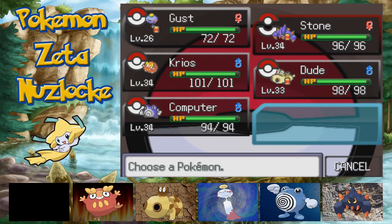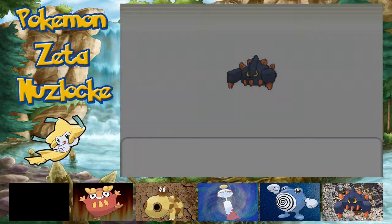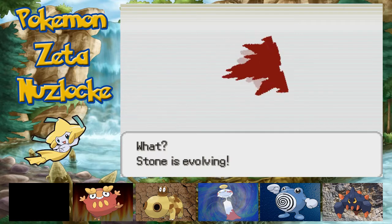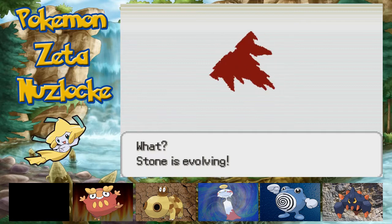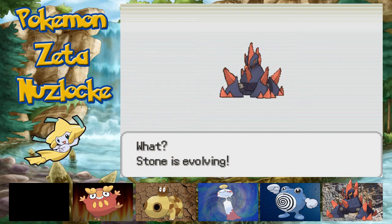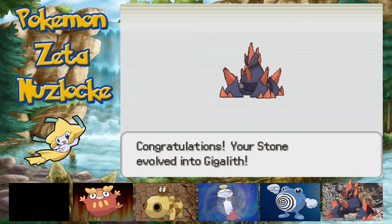So what we're going to do straight off the bat is get ourselves a Gigalith through this Pokégear trading feature. I've not tested this yet, but it's true — you guys said it would work. This is the main reason I wanted to find the secret base, to get Gigalith on the team. And it looks like we're going to manage that this episode. We got ourselves a Gigalith — look how cool he looks. That's awesome.